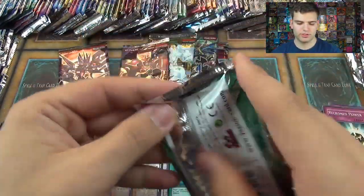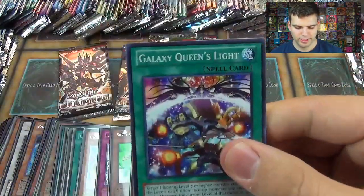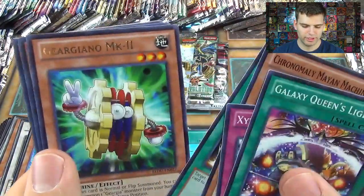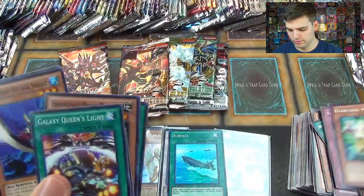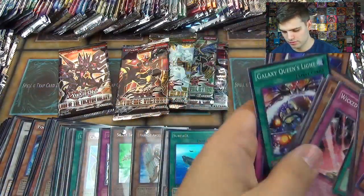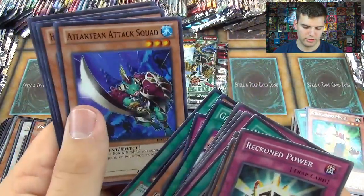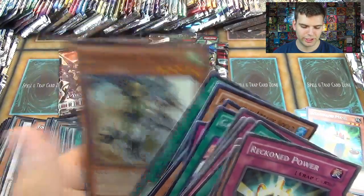Now for Return of the Duelist — those green Duelist sets. Galaxy Queen's Light, Xyz Soul, Overlay Region, Gyrgyano Mark II, Alaneid Attack Squad, Hero Challenger, Sword Shield, and Charioteer of Prophecy.